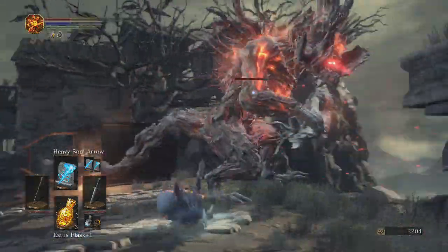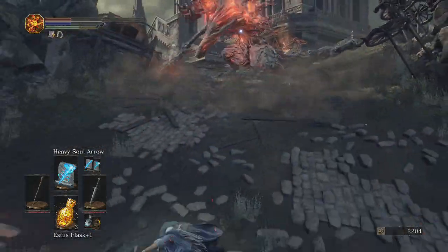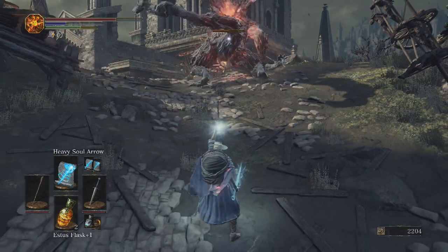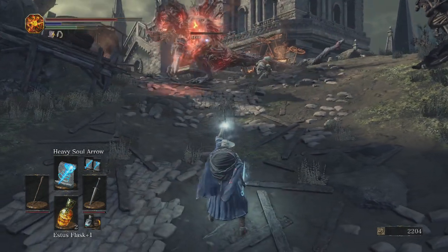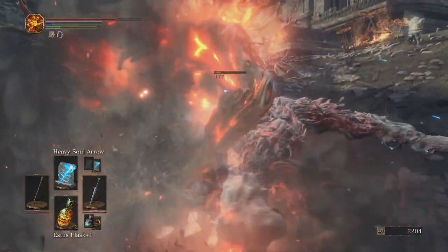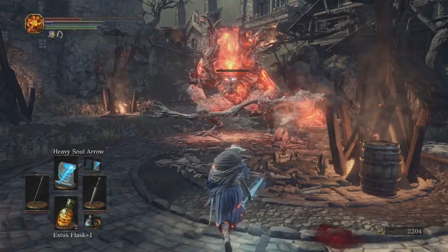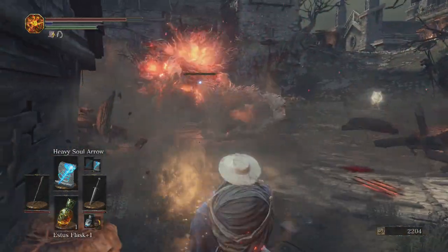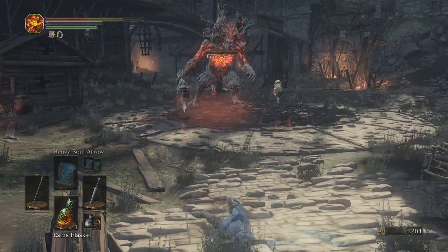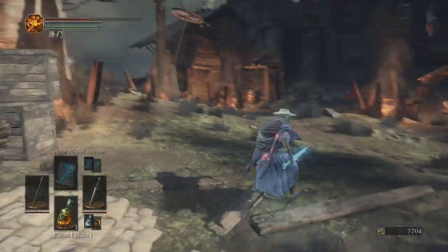Please do not knock me off the side - I'm just trying to come over here and heal. Siegward is taking damage. I can just hit him with the heavy soul arrows - he actually takes a lot of damage, I did not think we would deal that much. Oh god - I kind of dodged early there, please do not hit me. Is he dead? Hey, we killed it! Fire gem - I'll take it man! Thank you Siegward for your help.